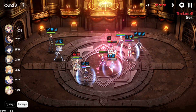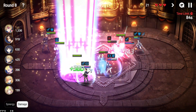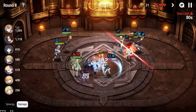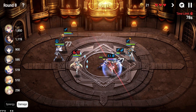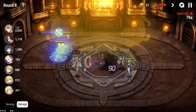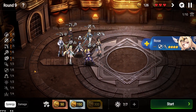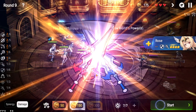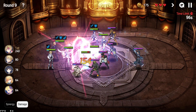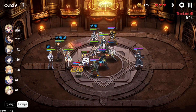Having a five-star this early is rather strong, though Destina needs a very specific passive to be really good here. That's pretty much the whole strategy. Around round nine, I'm not going to do anything — just go for an economy round so we don't waste our gold.